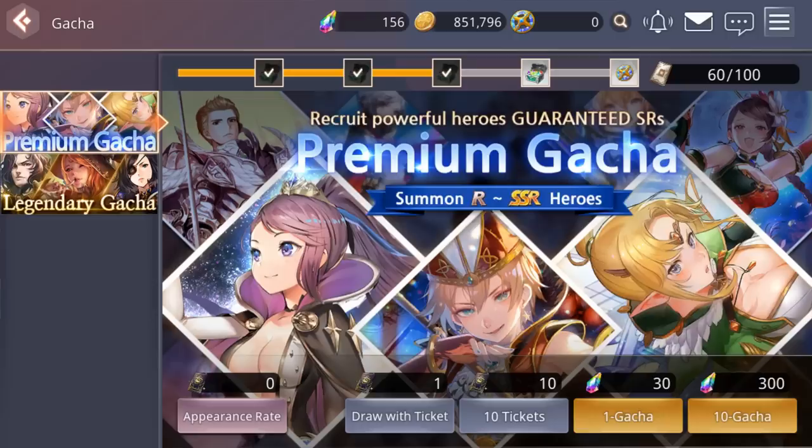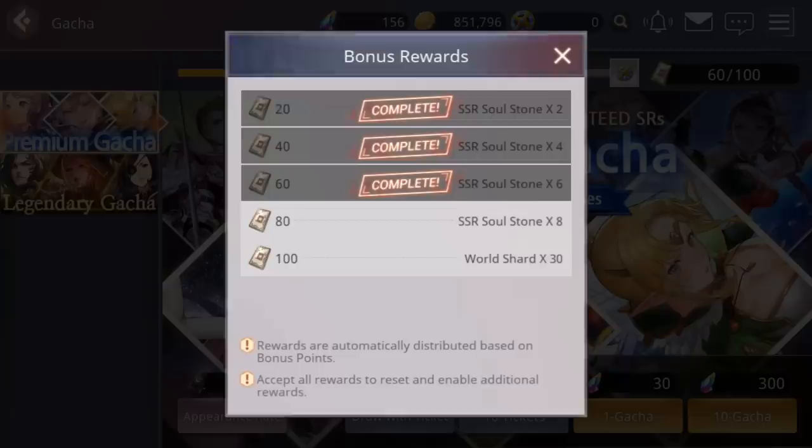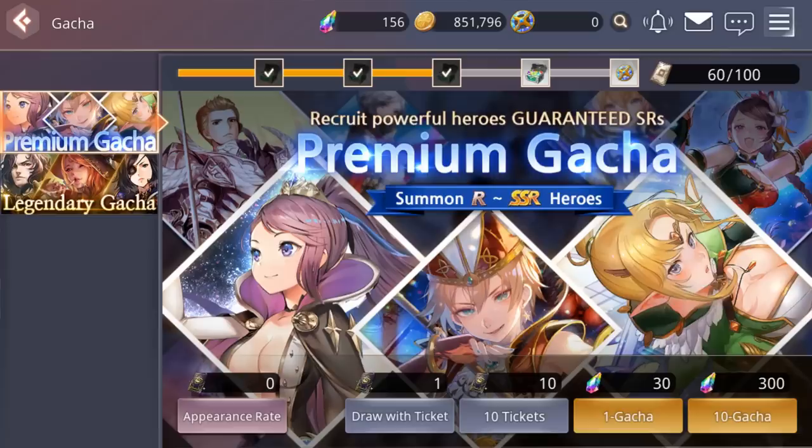There is also a multi-summon pity system — every multi you do guarantees an SR or higher. I recommend only doing multi-summons; there's no advantage to single summons since a multi guarantees at least an SR. Your multi-summons also count toward the accumulation tracker at the top — you get soul stones for random characters at 2 multis, 4 multis, 6, 8, and then 30 world shards after 10 multis for the legendary gacha. It's definitely worth only doing multis.